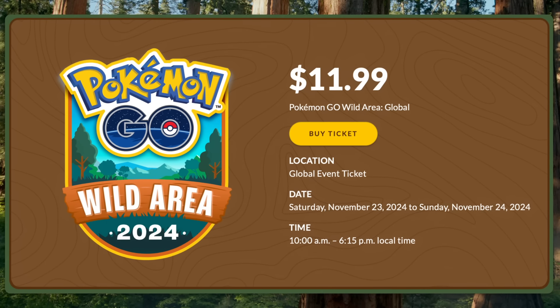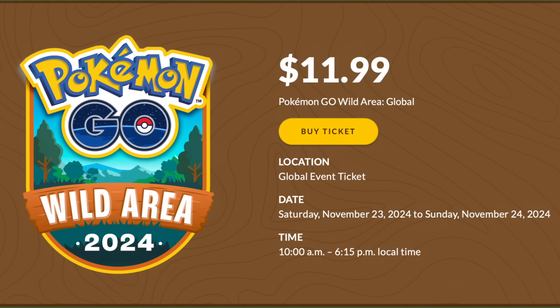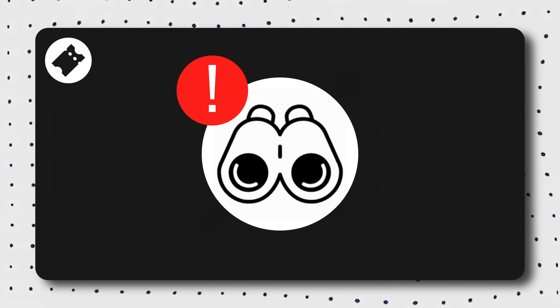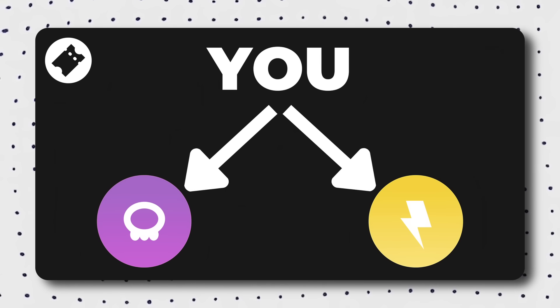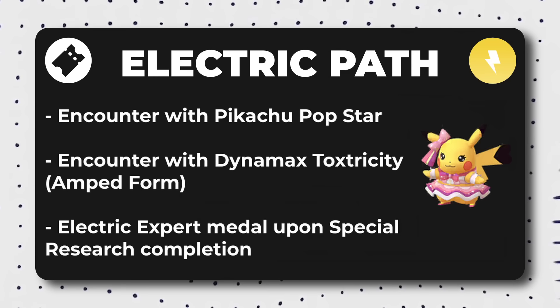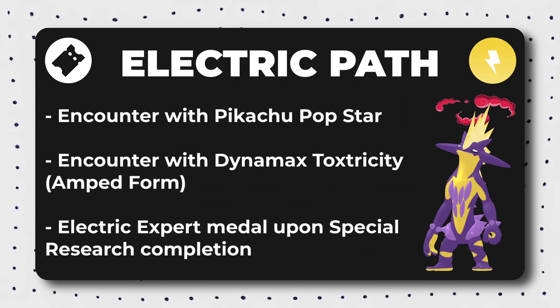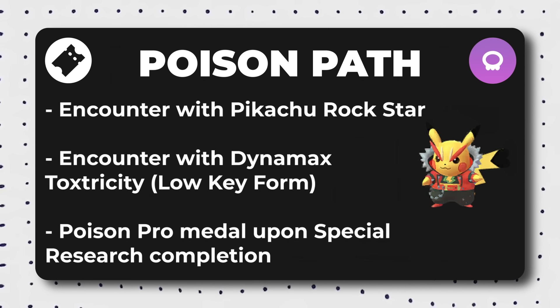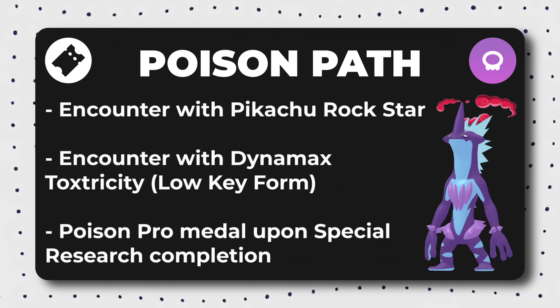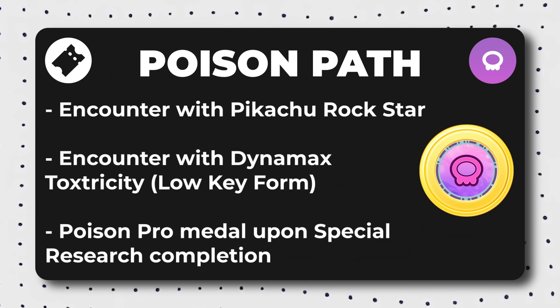Now let's talk about the exclusive benefits and features for those buying paid event tickets. The paid tickets are $11.99 USD. Ticket holders will have access to an exclusive special research story where you can select between an electric or poison focused path and become an expert trainer of your chosen type. Your decision affects your special research story and some post-event bonuses. The electric path includes encounters with Pikachu Popstar and Dynamax Toxtricity Amped Form, plus an electric expert medal upon completion. The poison path includes Pikachu Rockstar, Dynamax Toxtricity Low-Key Form, and a poison expert medal.